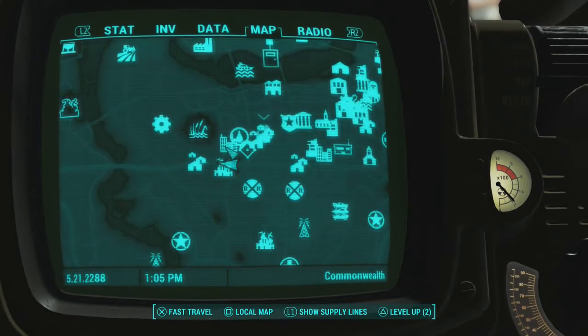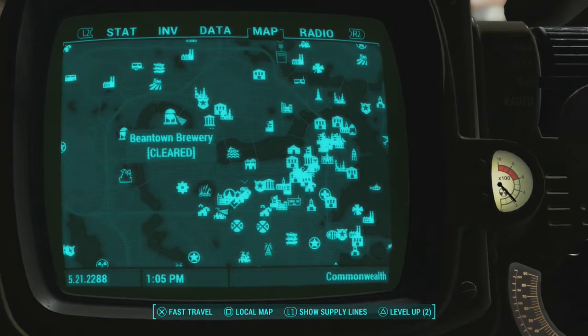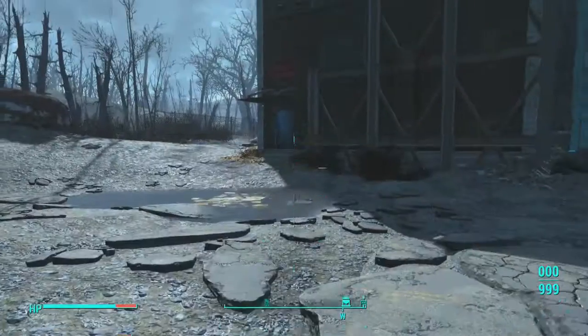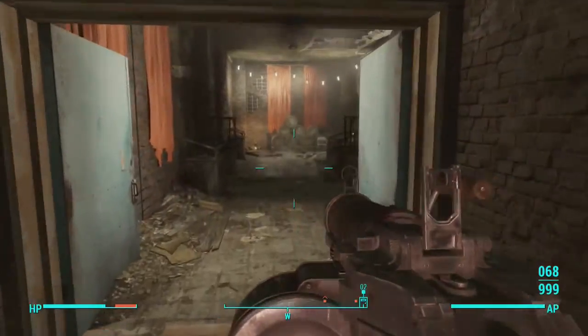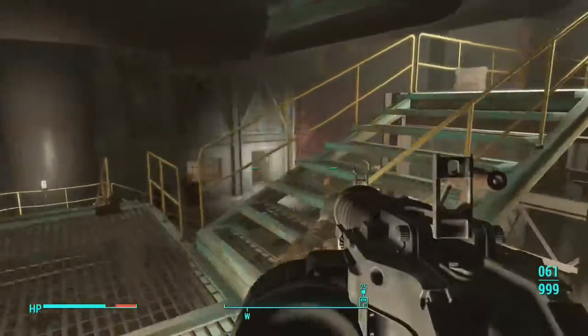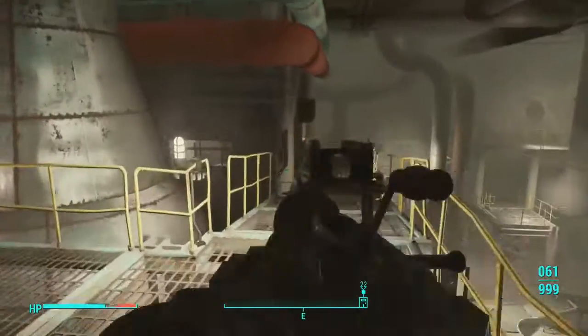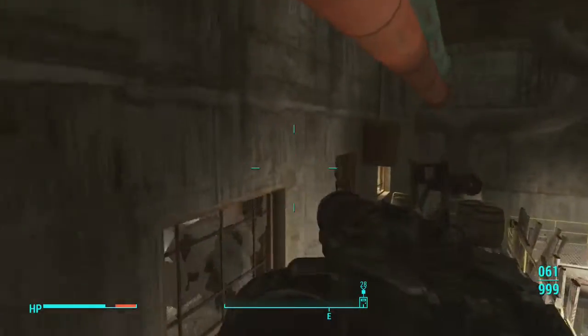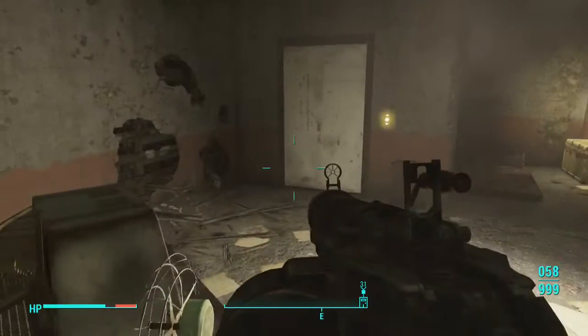Let's move on to the final Picket Fence Magazine location, which is here at a place called Beantown Brewery. Once you are at Beantown Brewery, all you are going to do is come in through this door. Once inside, follow the path I take. Be careful for raiders — they are extremely difficult to defeat. Walk across this platform, make a right, and your goal is to get into this concrete building. Once you are in here, look to your right, and your Picket Fence Magazine will be right there.